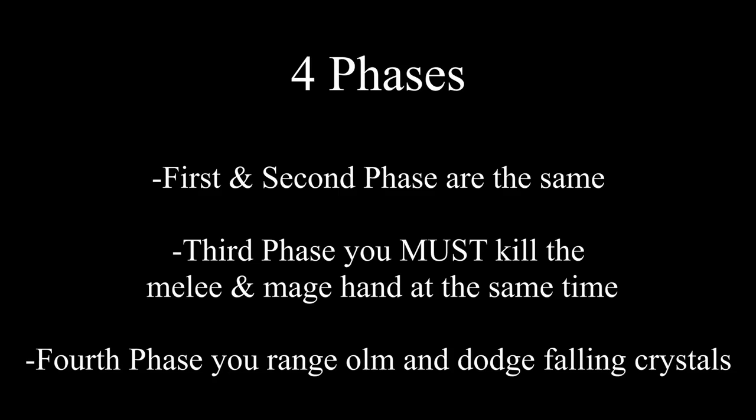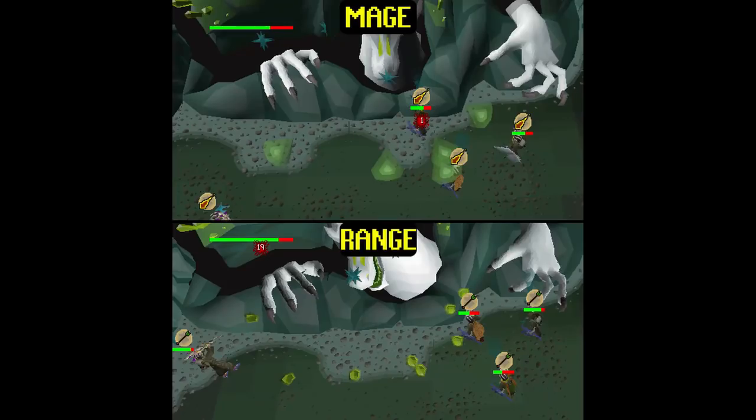Now for the Great Olm. There are four phases. The first and second phases are the same — kill the Mage and Melee hand in any order. The third phase requires you to kill both hands at the same time or the phase resets. The last phase has you ranging Olm while dodging falling crystals. Throughout all four phases, Olm switches between range and mage attacks inconsistently, so change prayers accordingly. The big blob projectiles are mage attacks, and the small solid crystals being thrown are range attacks — study these closely and pray accordingly.